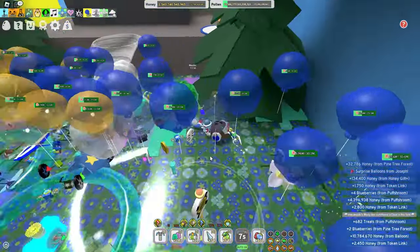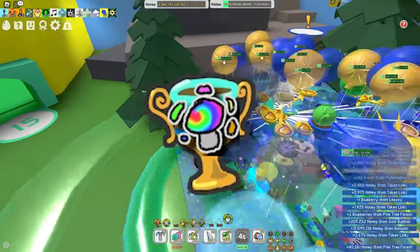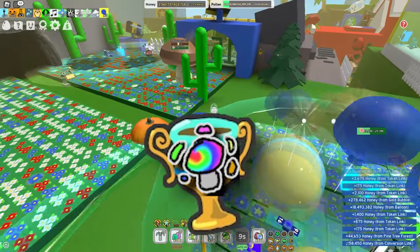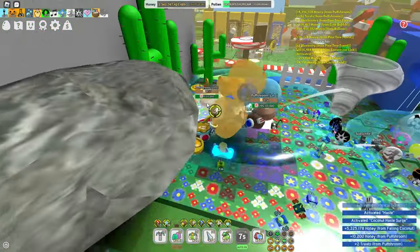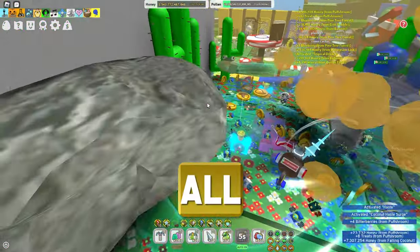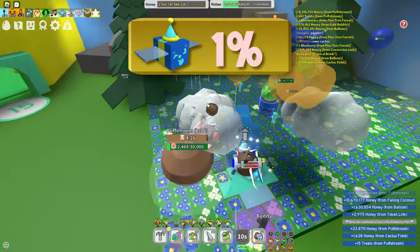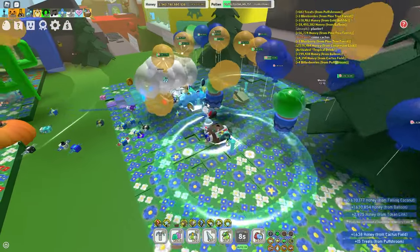And at last, the most difficult to get mushroom sticker in the game — the Prismatic Mushroom. It is only awarded to a player after donating all the previously mentioned stickers to the sticker stack, or with an unbelievably rare chance of getting it from a mythic puffsroom, which is incredibly rare to spawn on its own. Donating it grants a 1% mythic bee pollen boost and gives 1 cost of wax. And that's how you get all the mushroom stickers.